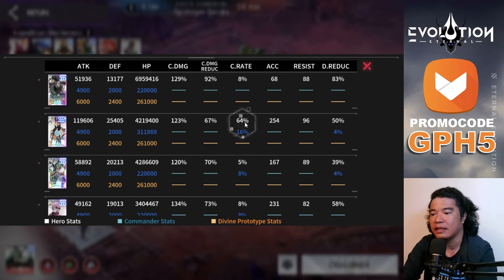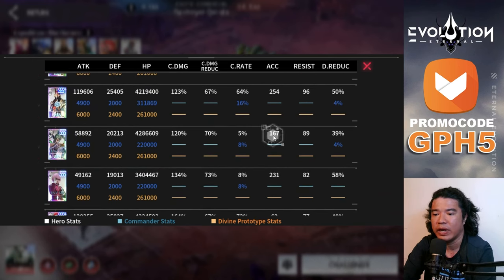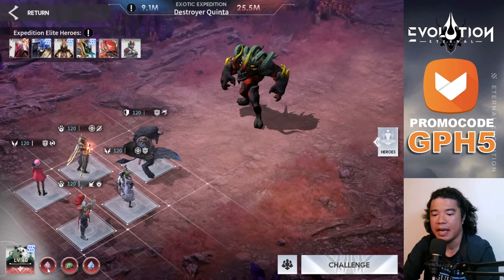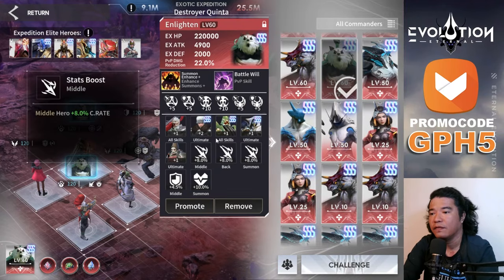Anpu has 119,000 attack with a crit rate of 64% plus 16%. Miranda has 167 accuracy and 4.2 million HP. Purinezaki has 3.4 million HP with an accuracy over 200. Daniel has 128,000 attack, 72% plus 16% crit rate, and notably 164% crit damage.